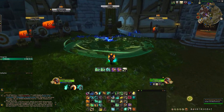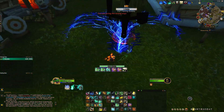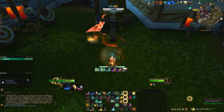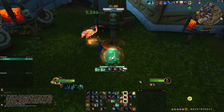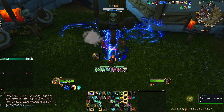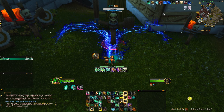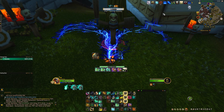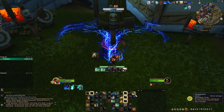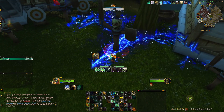In an emergency, roll or teleport away and use Soothing Mist and Vivify to heal your teammate. Also use Expel Harm because it heals both you and your friendly target. You've still got your rolls, Blackout Kick, Rising Sun Kick, and Touch of Death when they get low. One important thing to remember: Healing Elixir is not on the global cooldown, so you can heal yourself at any given point, even mid-global.